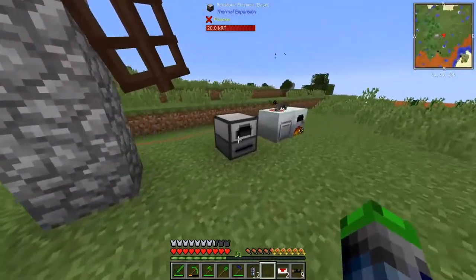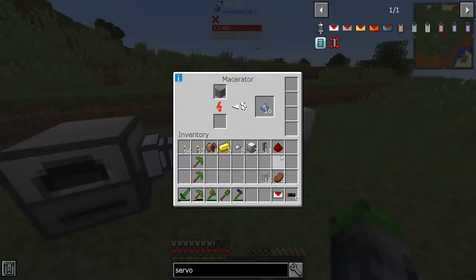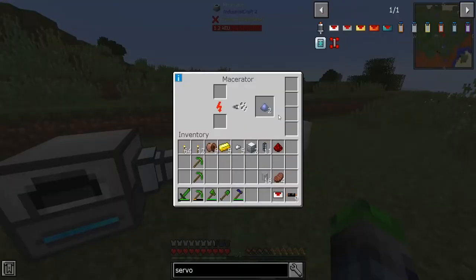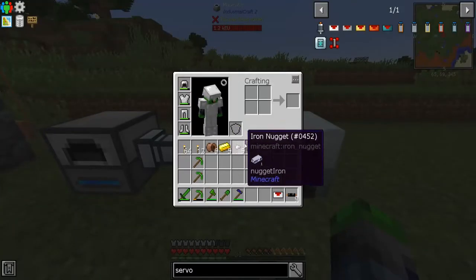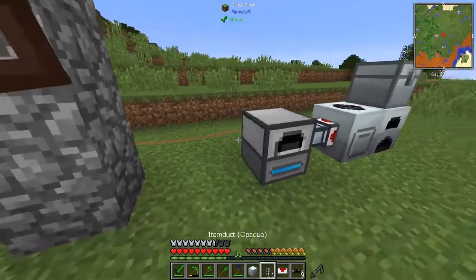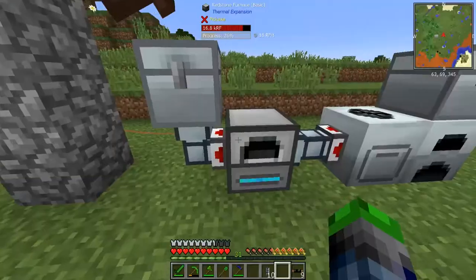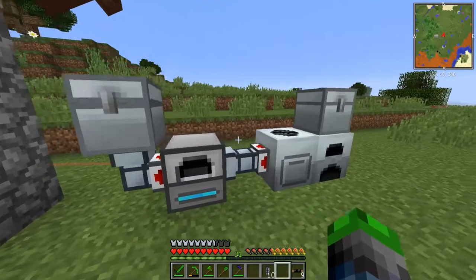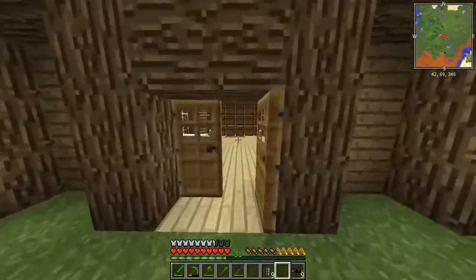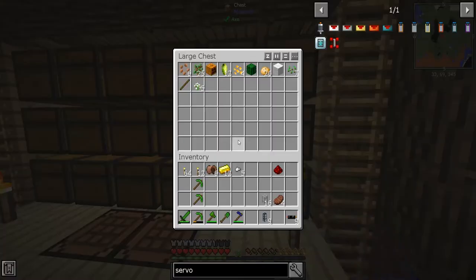We have 200 power stored — let's test if this works. It's working, just really slow. We'll place the duct here, and another one on top. Set to extract out here, push over there, and over here. We need one more to automate that part — let's make one more servo. Did I make enough glass? Oh no — we're short on glass.